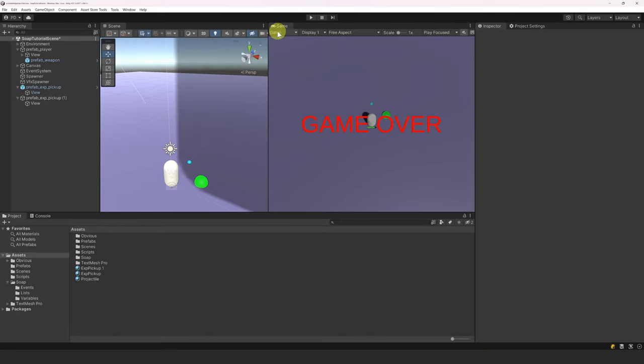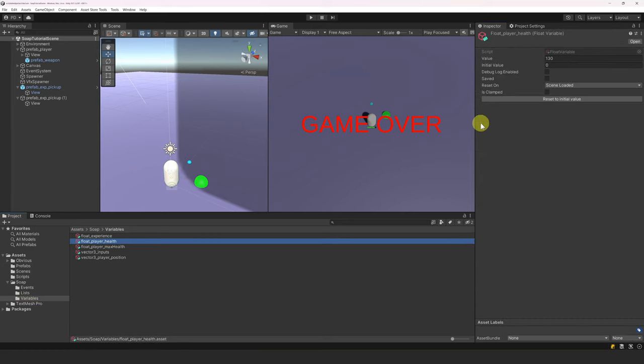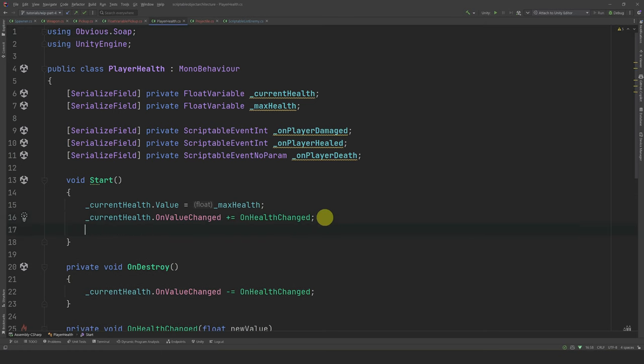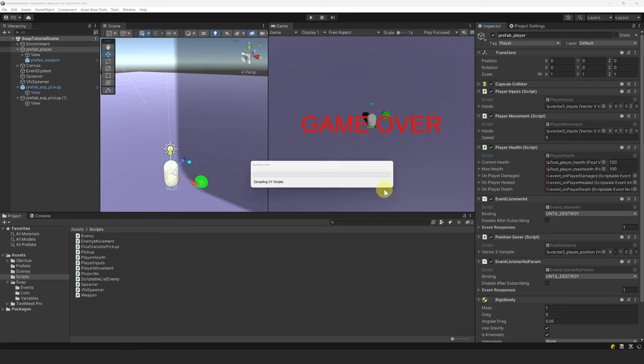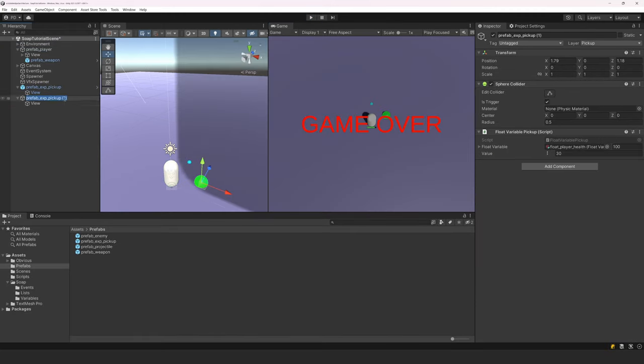There is one issue though: we can heal over the max health. If we check the player health, its value is 130, but our max health is 100. Let's fix it quickly. First, let's select our player health variable and set is clamped to true. Then let's open our player health script and in start, simply clamp the current health between 0 and the max health. We can take advantage of the built-in clamping system provided by float variables — it is very useful in this case. Let's try again — problem solved. Let's rename the prefab to prefab health pickup and save it as a prefab.